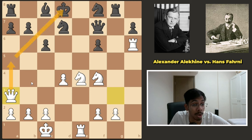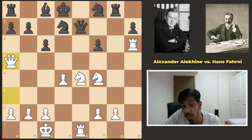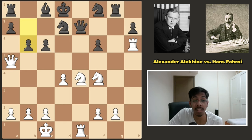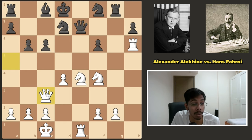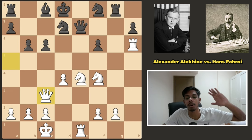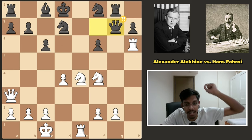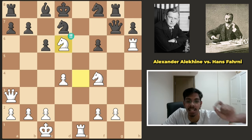Black tried rook here, attacking the queen. White simply put the queen on a3, trying to go to a5 to check him, or look at this diagonal. If black tries queen here trying to trade again, you give a check on a5, force b6, then go to c3. Now the queen looks at this pawn, the knight wants to look at this pawn — launch a discovered attack because the queen protects the rook. Way too many threats going on.